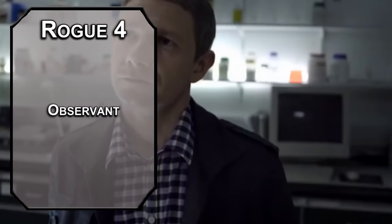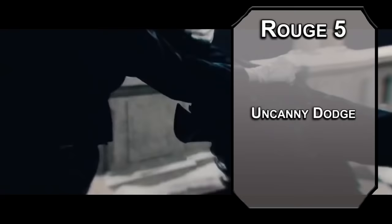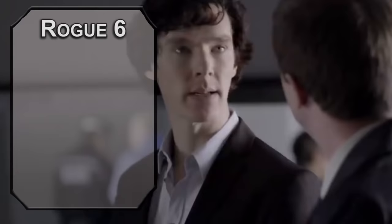Fourth-level Rogues can grab a feat. The Observant feat gives you +1 Intelligence or Wisdom — go for Wisdom. With this, you can read lips and get an extra +5 to your passive Perception and passive Investigation, so even when you're not actively looking, you'll be spotting things left and right, giving you an 18 passive Perception. Fifth-level Rogues get Uncanny Dodge, letting you reduce damage from an attack you can see by half — obviously you saw that hit coming, but knew that taking it on the lower left side would leave the thug open to a counter blow, disrupting his balance and allowing you to emerge victorious. Or you got lucky — but with 3d6 Sneak Attack damage, I'm calling it raw talent.